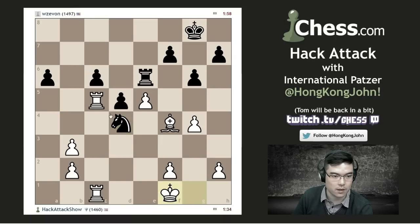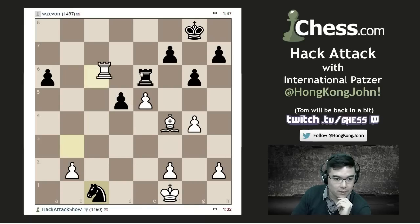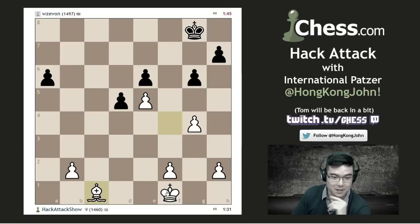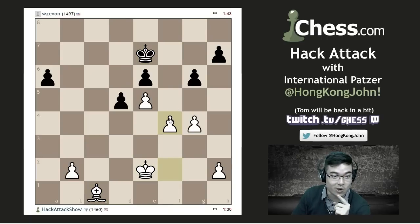Oh, he wants to check me and fork my rooks. He can't fork my rooks. If he forks my rooks, I — oh, he can. Okay, he can. He still can. But I can take the pawn first. Takes, takes, takes, takes. And I'm winning by less of a margin than I was, but it should be okay. Oops, he said. And he has to take the rook back. This might be an endgame that Tom can concede. Even John can win.